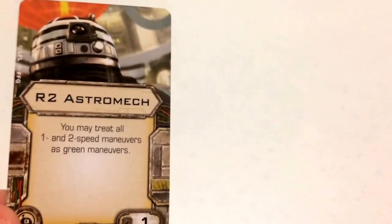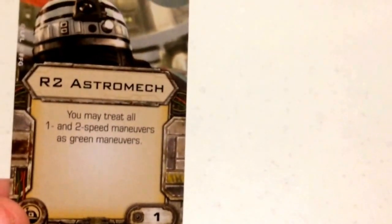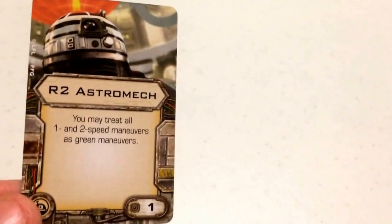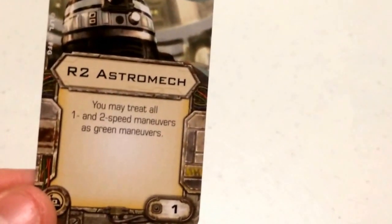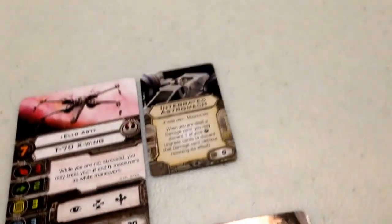For his astromech, I've gone with the R2 Astromech, costing 1 point, which reads: you may treat all speed 1 and 2 maneuvers as green maneuvers. It's a cheap and expendable astromech that gives Ello roughly 9 green maneuvers to work with. So you can Daredevil, then do a hard turn 2 to circle around behind your opponent — it counts as a green maneuver, removes the stress, and frees you up for another target lock, focus, boost, or even another Daredevil.